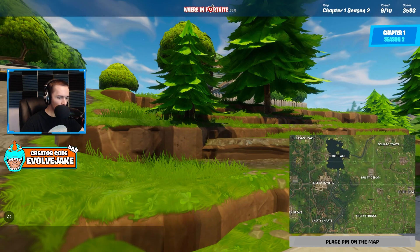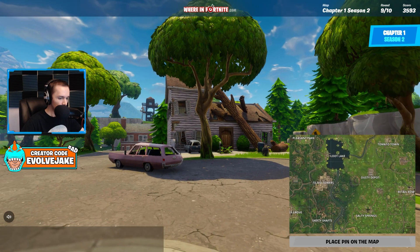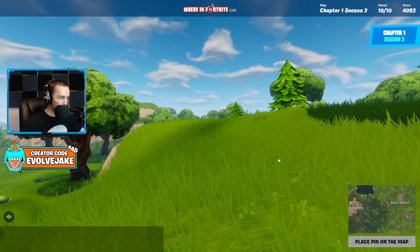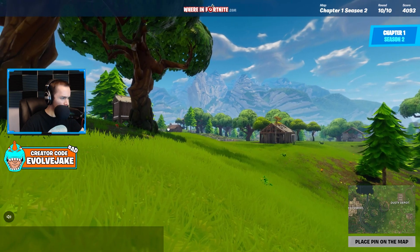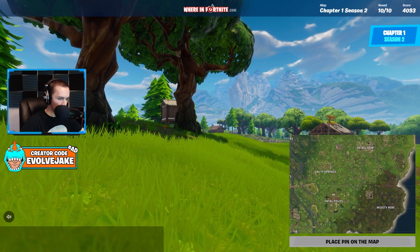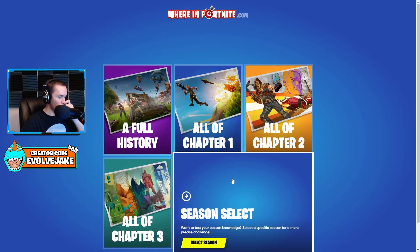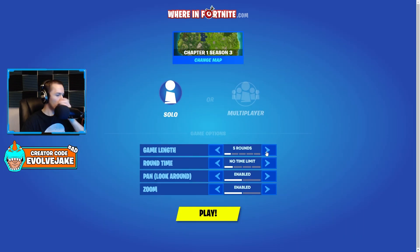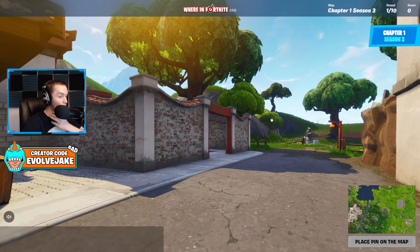Now we are in Salty Springs, one of my favorite POIs — I would love for this place to return. They did have it for a little bit in Chapter Two but ended up getting rid of it. I think this is Fatal again — there's that tower at Salty. These farms were so similar but you just have to look for a few different things to distinguish between Salty and Fatal.